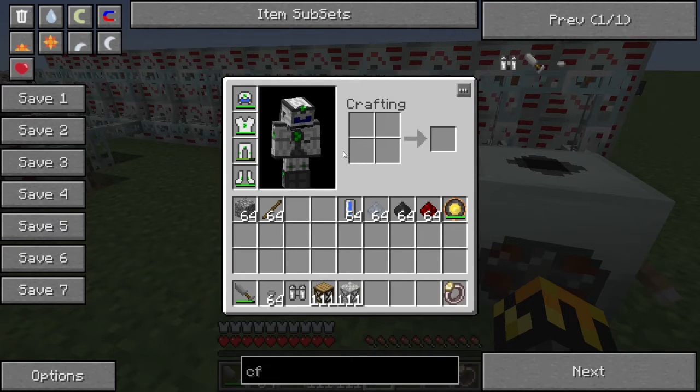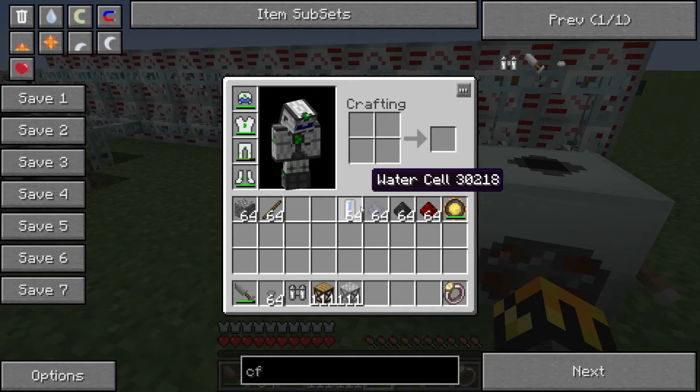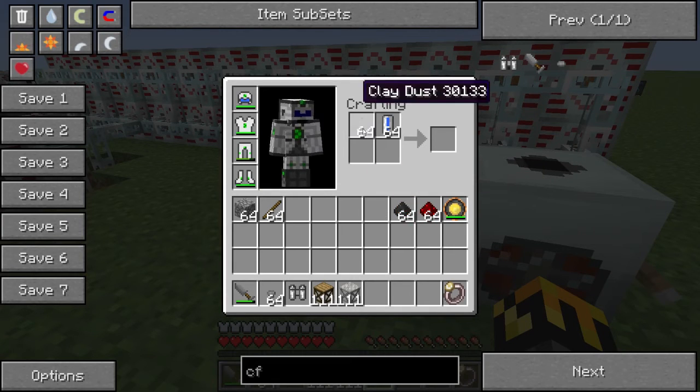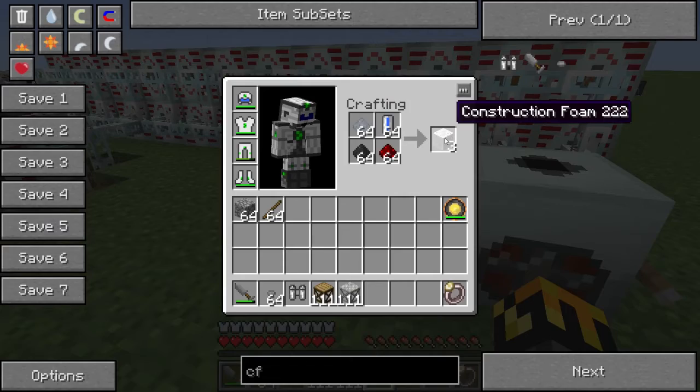After a little bit of searching on the Wiki, I found out how to make the CF Foam. You need a Water Cell, Clay Dust — which is just a clay block run through a macerator — Coal Dust, which is coal run through a macerator, and Redstone. Put those all together, and it doesn't really matter what order they're in — it's Shapeless Crafting. We get our Construction Foam.